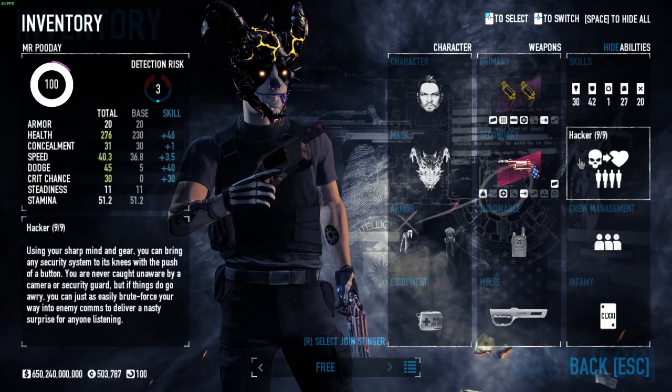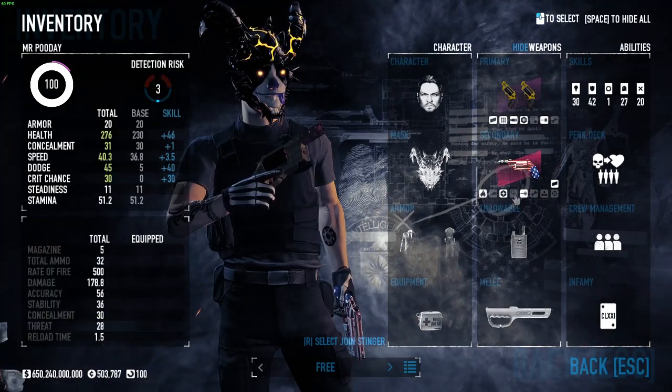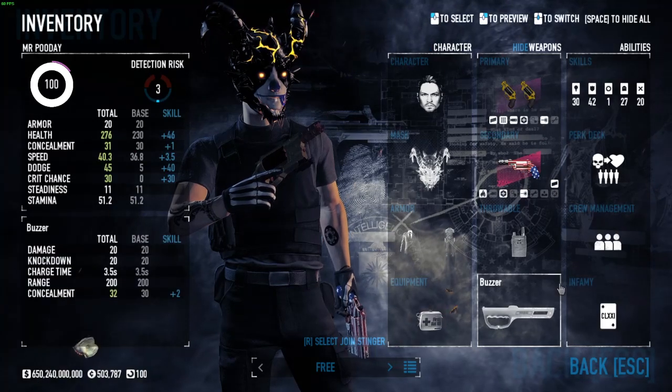For the Perk Deck, we're running Hacker because Hacker's good, and Buzzer because of tasers. To be safe, bring first aid kits, and let's get right into the gameplay.